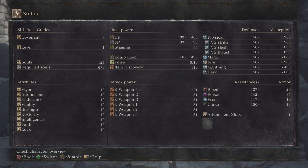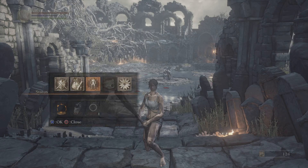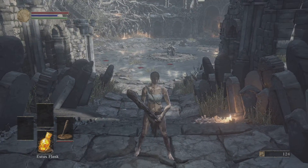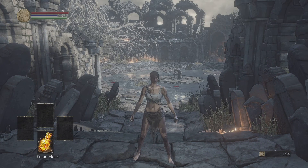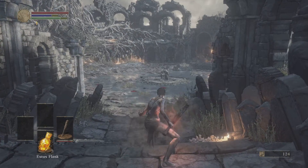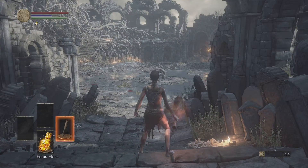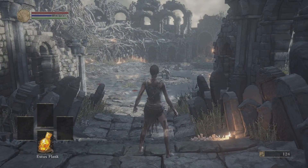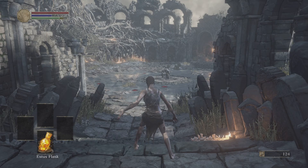Just really quickly — Soul Level 1, yada yada. So before we fight here, what I like to do for Iudex Gundyr is I walk up to him without a weapon out, because if you have the weapon out, you can't parry with your bare hand. It'll do the little animation there that gives you a buff. So put the weapon away so you can parry with your bare hand.